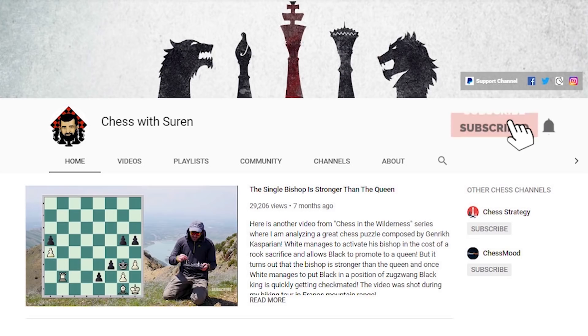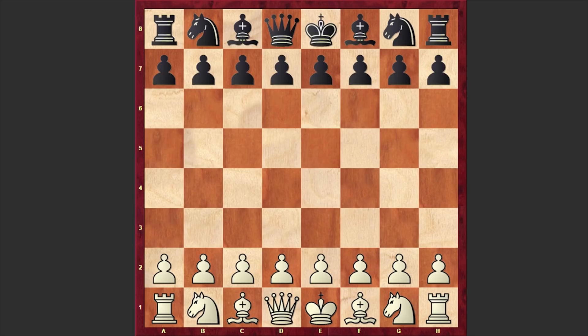This game was played in round 10 and Carlsen was playing with the white pieces, opened up with d4. Le Quang Liem responded with d5 and we have the Queen's Gambit. After dxc4, Queen's Gambit Accepted, white is instantly establishing a strong pawn center with e4.